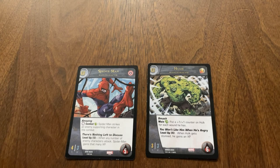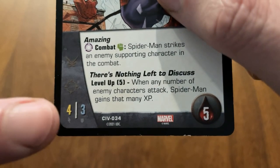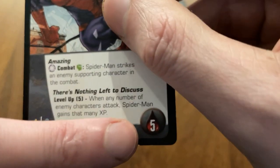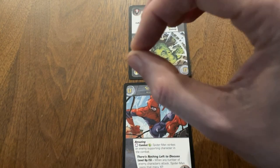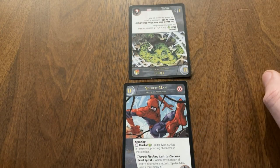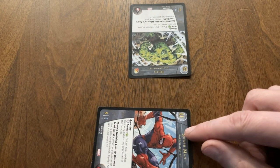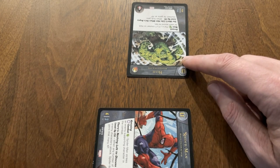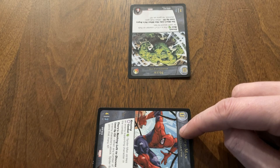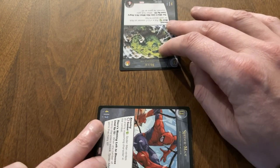On the table you can see my main character Spider-Man and my opponent's main character Hulk. Looking at each of these cards we can see their attack, defense, and their total health. My goal is to get my opponent's main character down to zero remaining health by making attacks against him. I'll declare my attack with Spider-Man by exhausting him — turning him sideways. During combat my character will strike my opponent's character, and the opponent also gets to strike my character back at the same time. Think of it like the two characters are brawling with each other and exchanging blows.